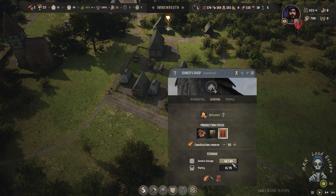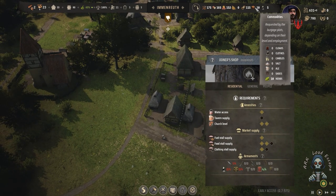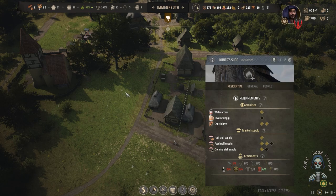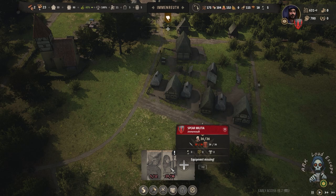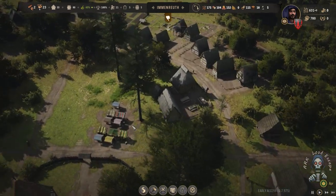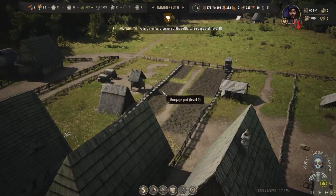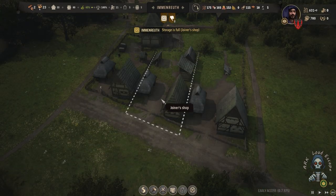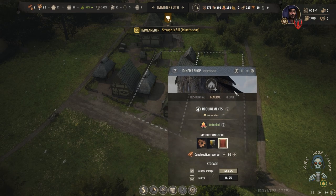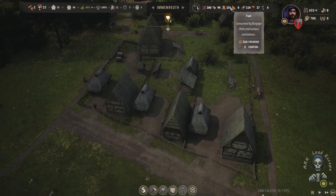Now we are producing some arms and shields — we want to use them in our army in the future, so we need to prepare that early on. This military unit uses large shields. We are at full storage on shields, so we need to stop that production.